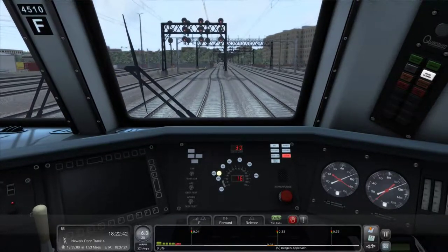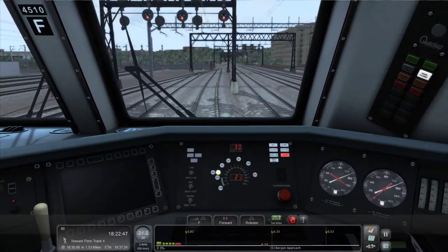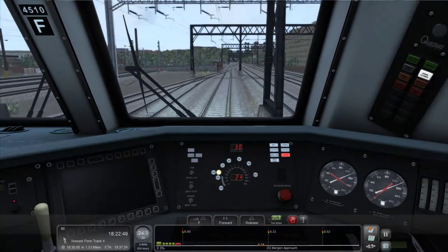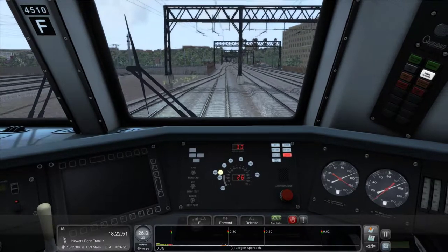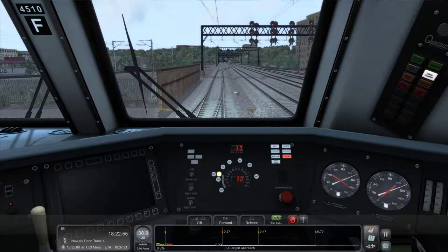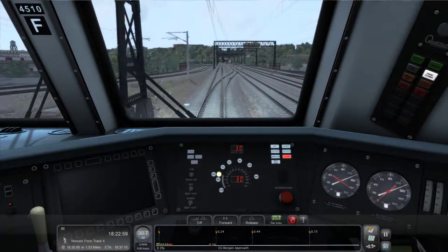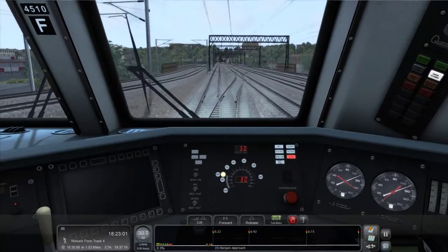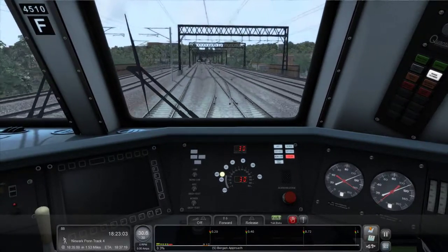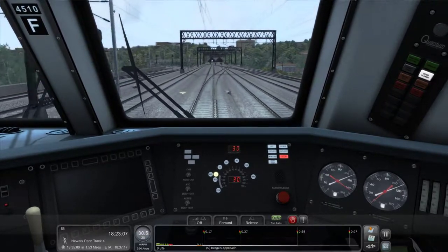Now we have a speed restriction of 30 miles an hour so we can speed this up a little bit. That's a little better. Now we'll be like this for about a mile and a half while we go through these tunnels — about to give us a message with a little bit of history on this tunnel.